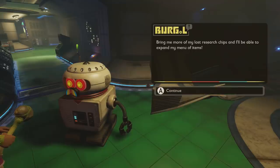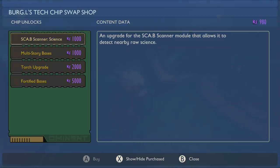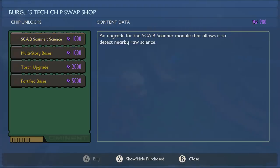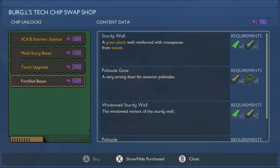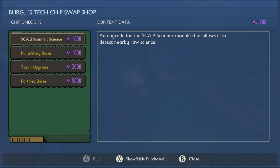The more chips you give Burgle, the more items you'll be able to unlock. You can unlock stairs, floors, and triangle floors, torch upgrades, or fortified bases for 5,000 science points — we're a little way from that. I would go for the scab scanner, which lets you detect nearby science. That's definitely something really important.